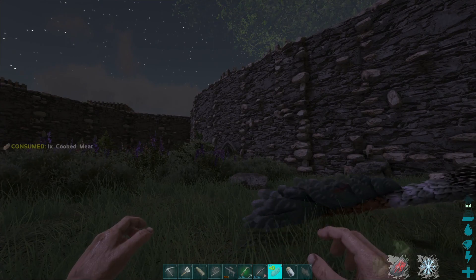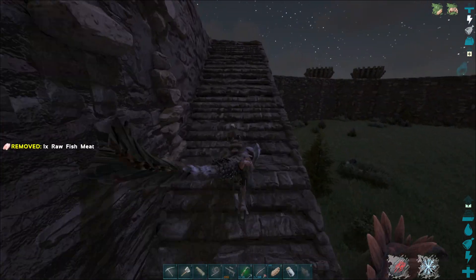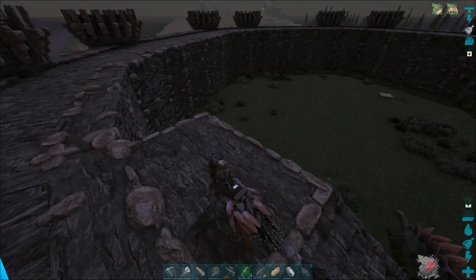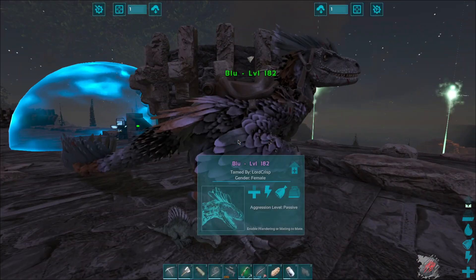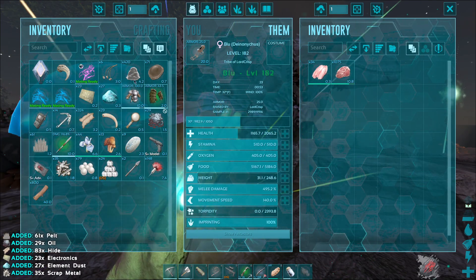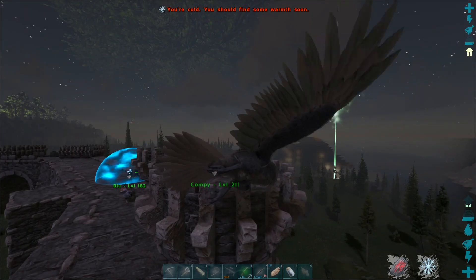Need a little food. What do I want to tame then - do I want to tame this 95 Stego or do I want to tame that 90 Beaver? I kind of want to tame this 95 Stego. Let's see where this guy is. We'll at least get this Stego knocked out real quick. Hopefully it's not too dark.